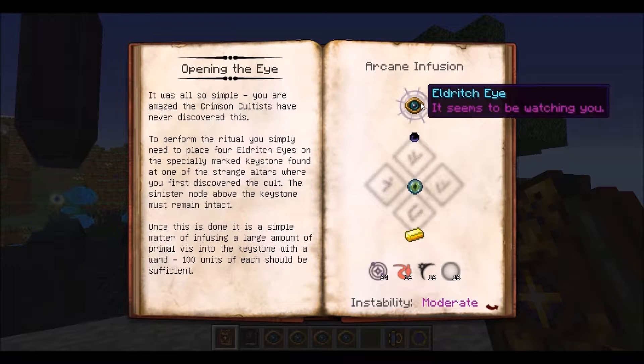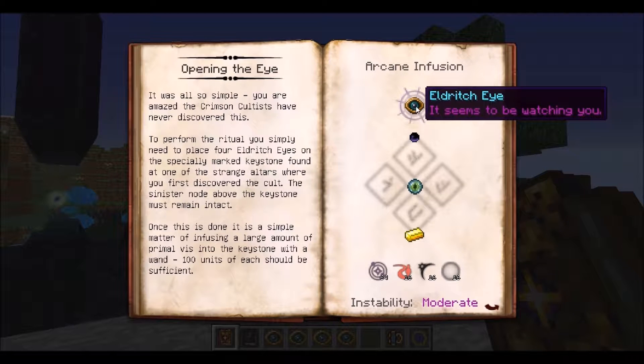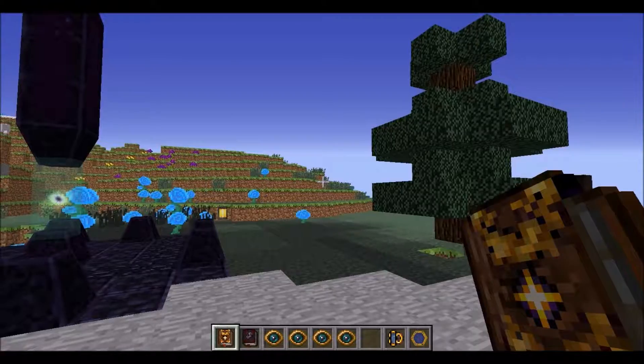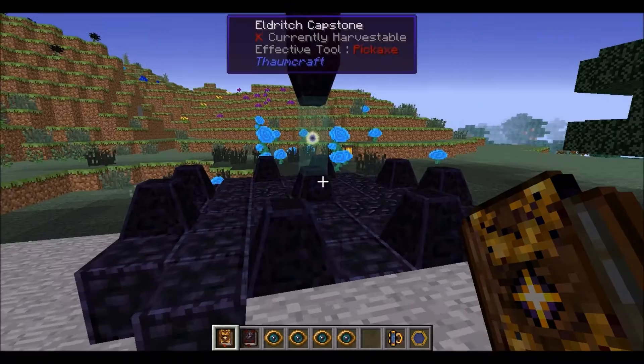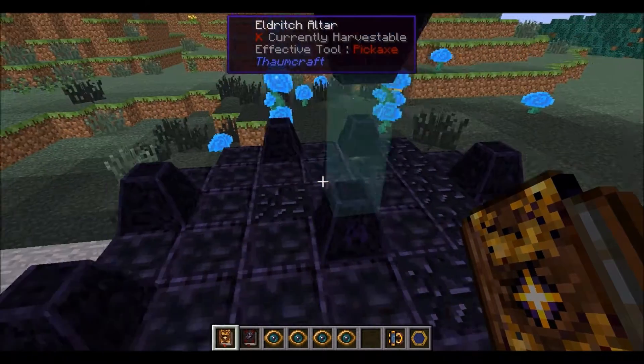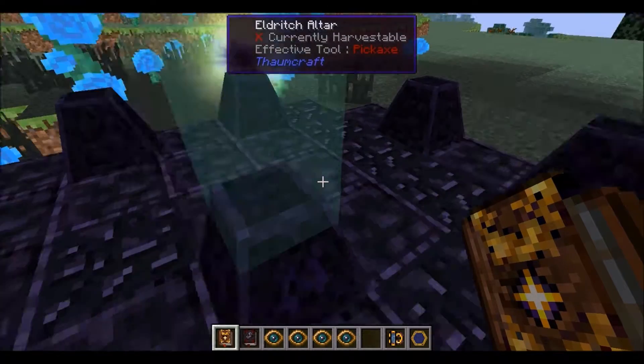Opening the Eye. For that you need to make four Eldritch Eyes. For that you need four Eyes of Ender, which is Ender Pearl plus Blaze Powder — but Eye of Ender infused with a Gold Ingot and Void Seed with a whole lot of Essentia.